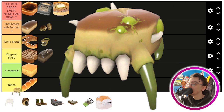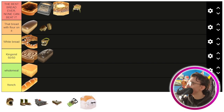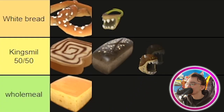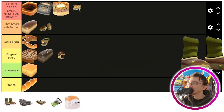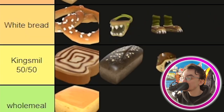The bread crab — it's the coolest bread cosmetic we've got so far. It's a head crab made out of bread. That's cool. The bread head, I believe — I think it was the first bread cosmetic we received and I didn't really frick with it. This is going in Kingsmill 50-50. It could be cooler. The loaf loafers — the bread crepes — also pretty cool. I haven't had a chance to use them but I do like their design, so they're going in white bread.